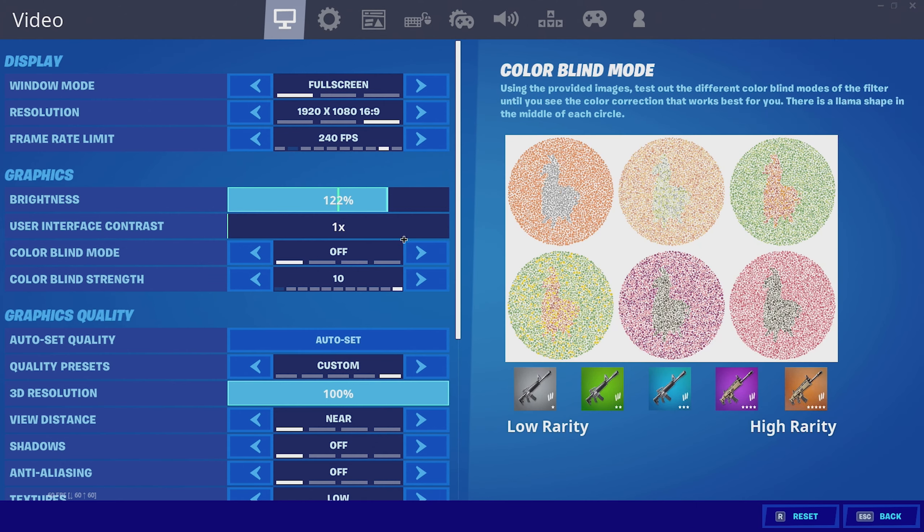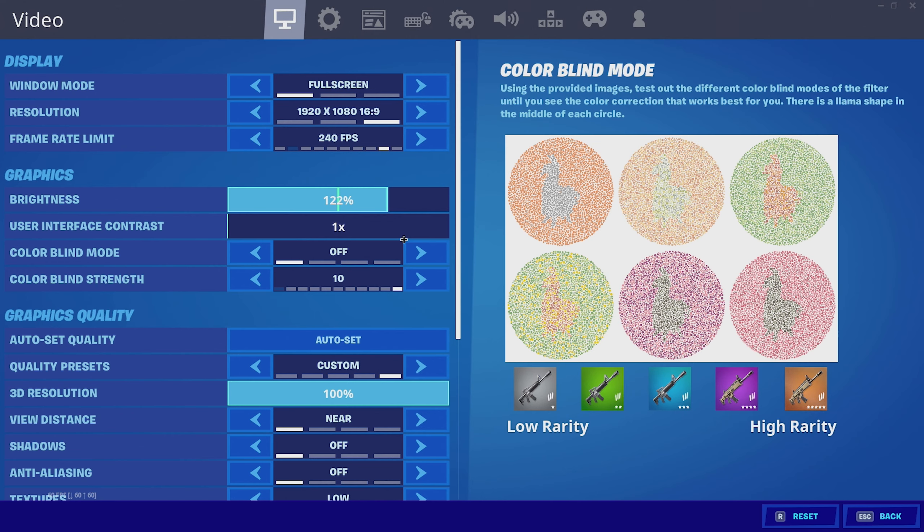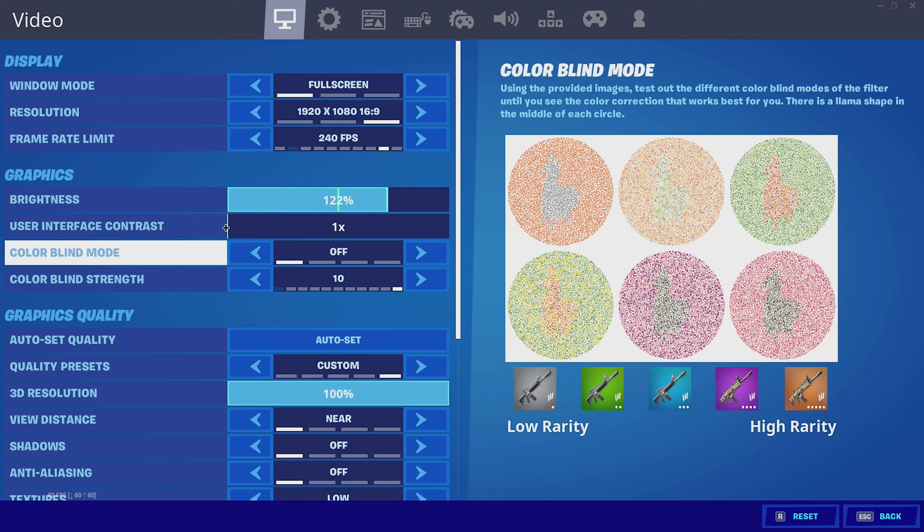My brightness is at 122%. I'd recommend upping it a little bit more because this season they messed with the graphics, and the map looks very dark. If you buff up your brightness, it makes you able to see players in water, in the storm, and at night better. The interface contrast is 1x, and my colorblind mode is off because this season they messed with the colorblind mode as well, so I just turned that off.